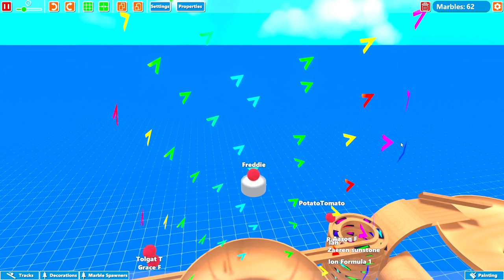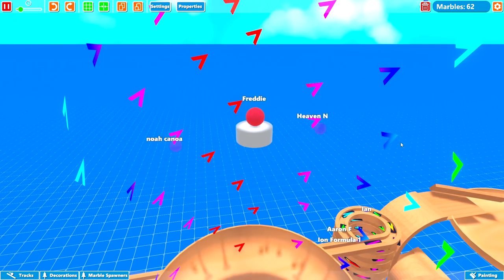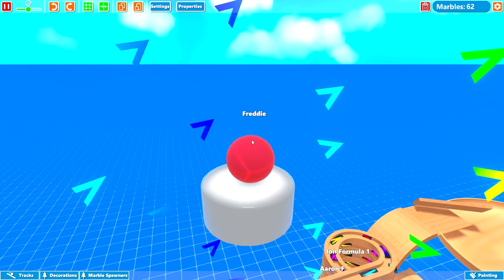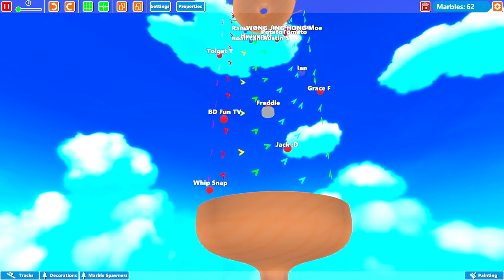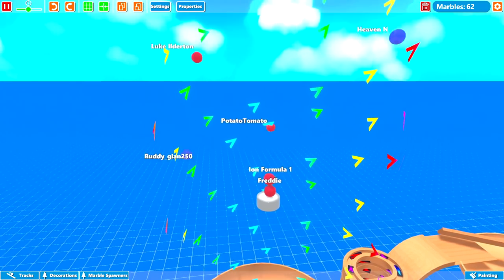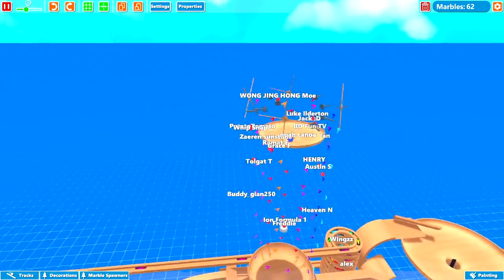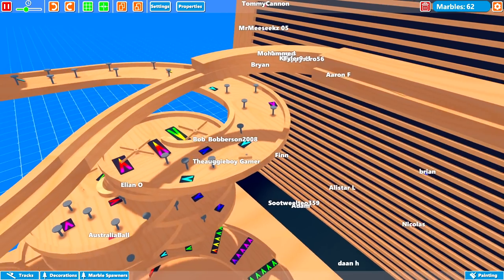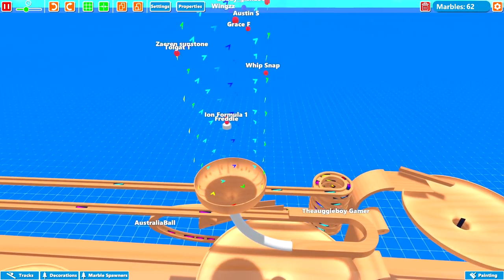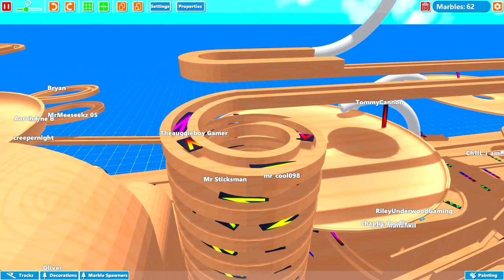That was an epic win because it's not easy to get down that funnel. Look how much energy Freddy has, just bouncing about — that marble has so much energy, even in slow motion! Let's put it up to normal speed. We've got some more marbles now going into the fountain. Formula One has now joined in second place — well done! Who's going to be in third? Alex is now in the spiral heading up to the top and could get third place. And the Augie Boy Gamer is right at the top of the spiral too.